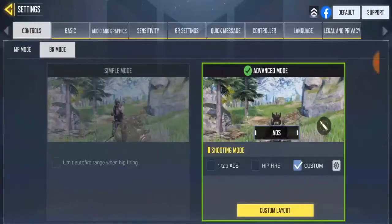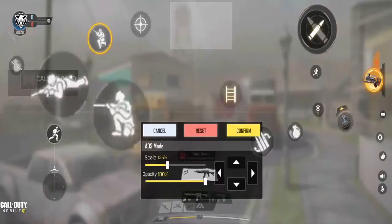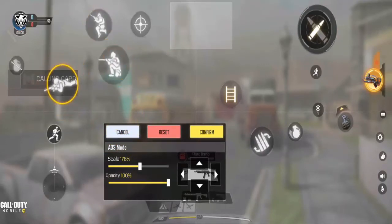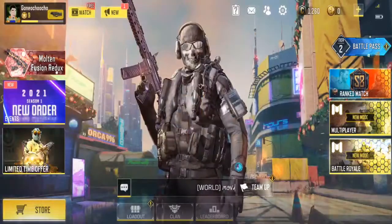Let's jump into a multiplayer gameplay to test it out. The prompt button helps you get a faster kill when an enemy is close to you and you are transferring — engaging — the enemy.